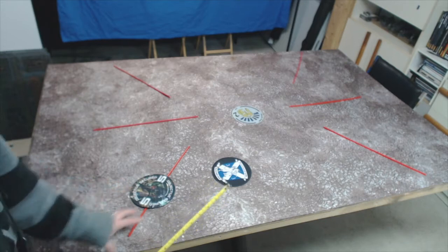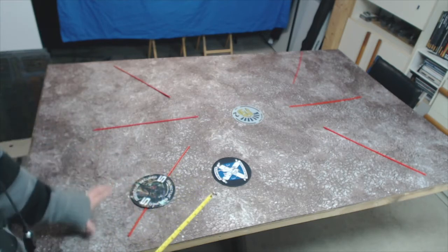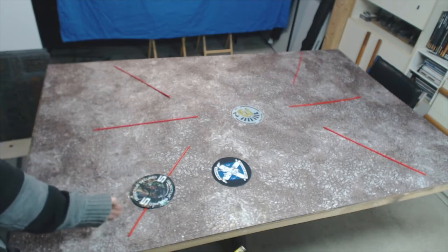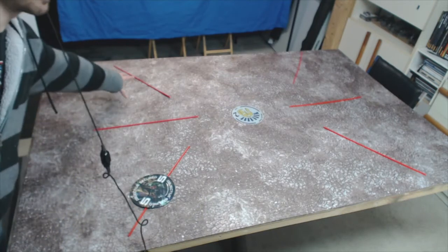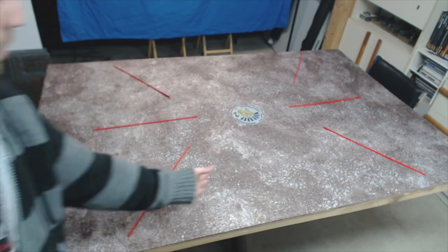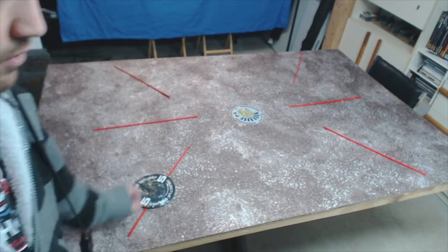Ideally you want to try to put the objective somewhere where your opponent can't really hide something behind it. You get to pick secondaries after objectives are placed. If there's a piece of terrain right here, you can put it in a place that's outside of the terrain — that can be really helpful to shoot onto it and kill anything that gets put on that objective. Another option is if there's one large piece of terrain and one small piece, stack it on one side or the other depending on which way you want to come forward, or charge from out of line of sight onto an objective.